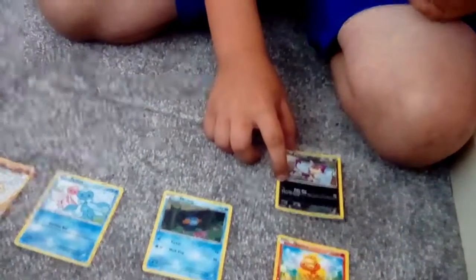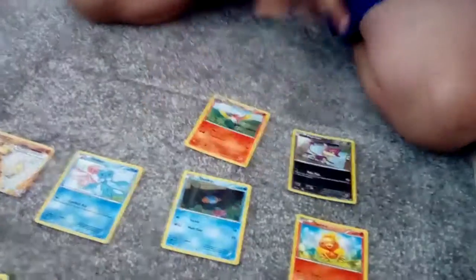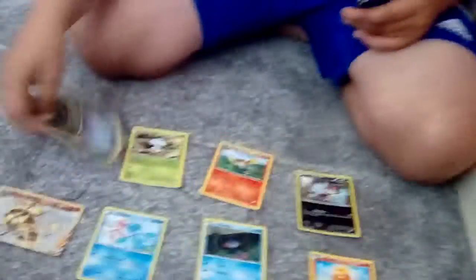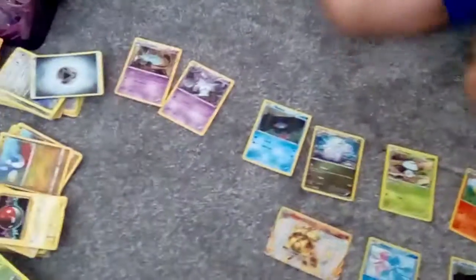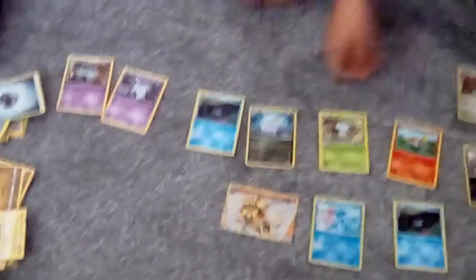First off from the second pack I have a Pyroar, then a Fletchinder, then a Frogadier, then a Sliggoo, then another Mudkip evolution. Look guys — evolution! Then I have a Dimension Valley trainer card, a Holo, and then I've got a Mega Mewtwo EX! Mega Mewtwo EX — honestly this is legit guys, this is legit!